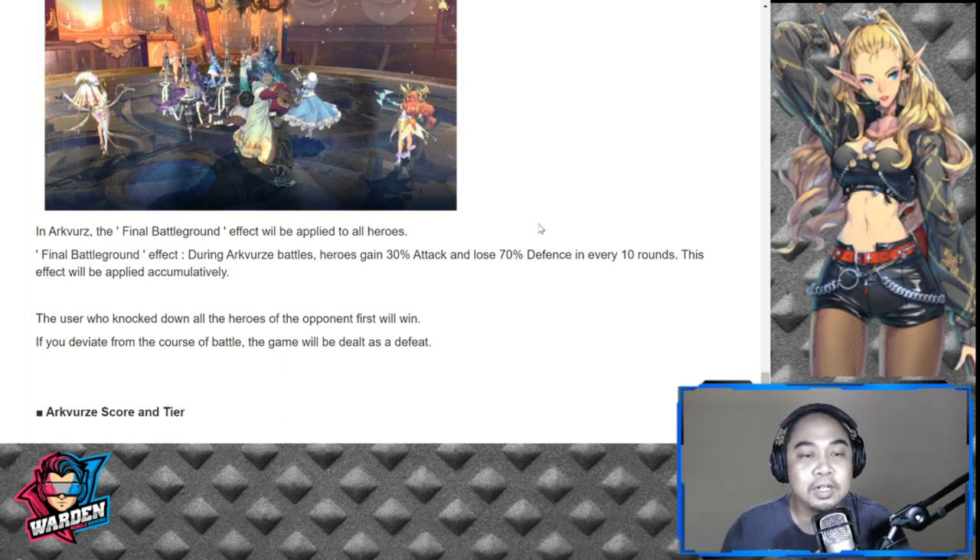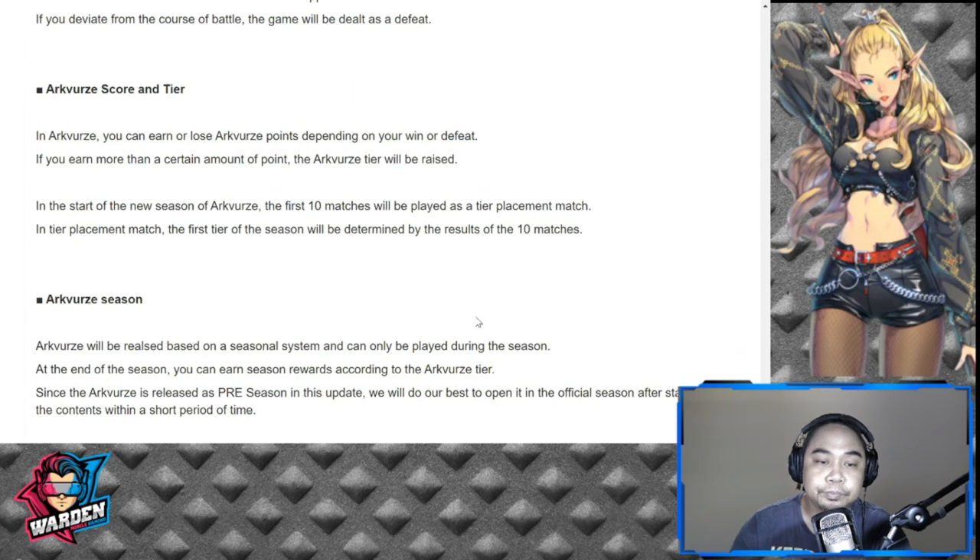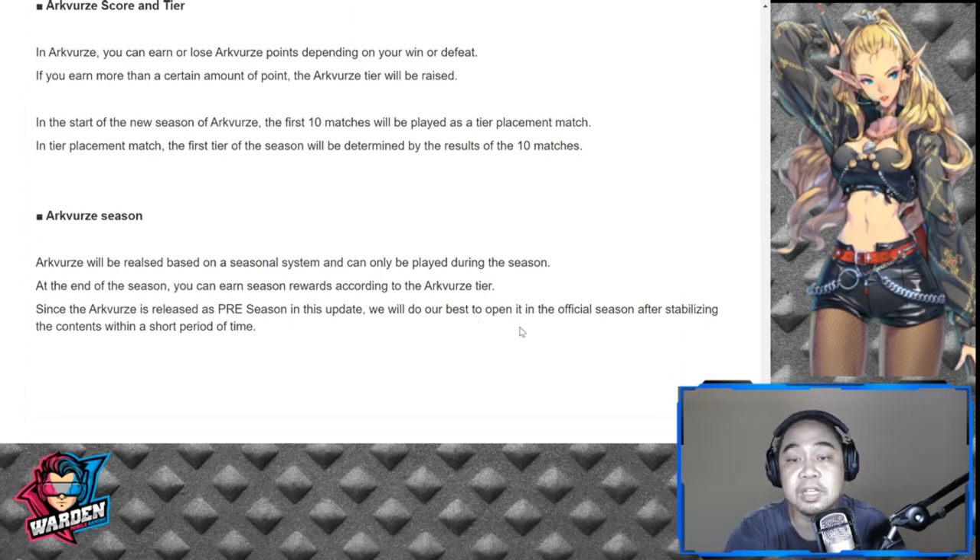The user who knocks down all enemy heroes first wins. If you deviate from the course of battle, it's counted as a defeat. In Arc Verse, you earn or lose points based on win or defeat, and earning enough points raises your tier. The first 10 matches are placement matches that determine your starting tier for the season. Arc Verse seasons run on a seasonal system — this release will be pre-season, so let's test it out and report any bugs.